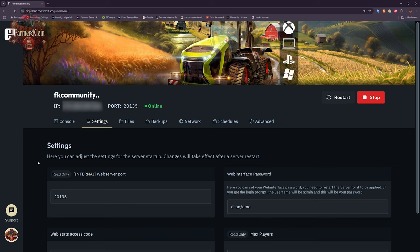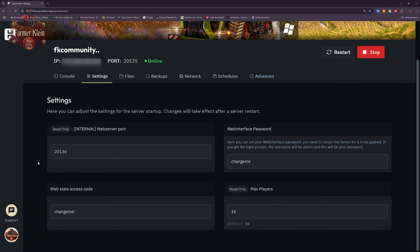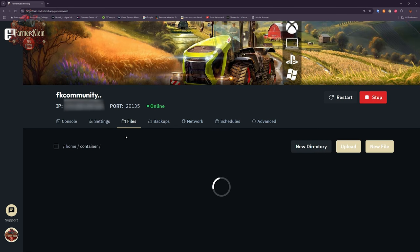Under the Settings tab, we can change the password to our web interface — I'd definitely suggest changing it from the default. We can also change the password for our web stats access code. Here we can see the total number of slots available; we purchased a 16-slot server so that lines up. This is a read-only field and is not changeable after you make the purchase.